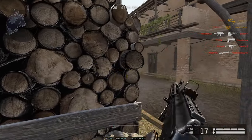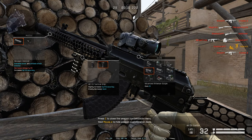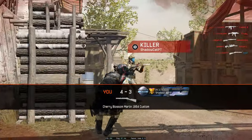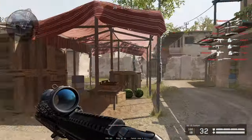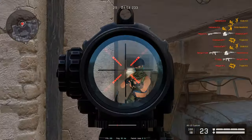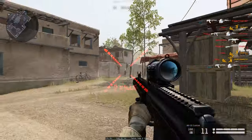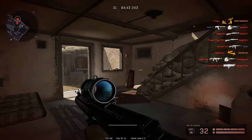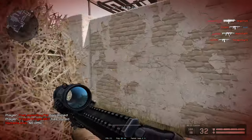If you don't want to use one of these scopes and want something more far range, I think going with the suppressor is better because the suppressor has recoil shake reduction. When you're using a high magnification scope, that's when your recoil shake becomes most noticeable. I tested around and that's the conclusion I came up with — it might work for you as well, so I thought I'd throw that out there.